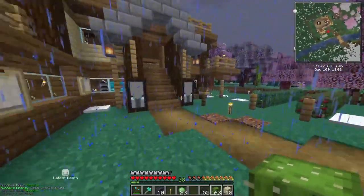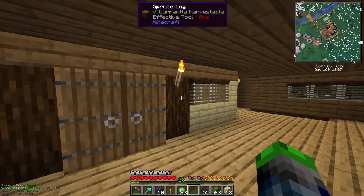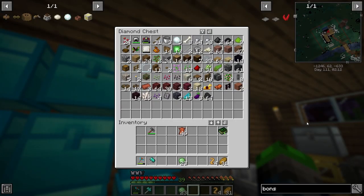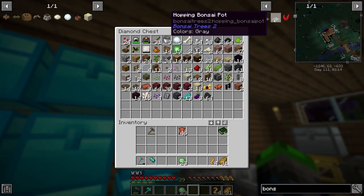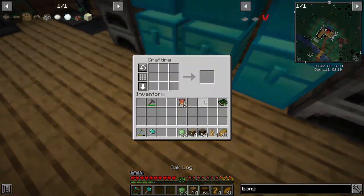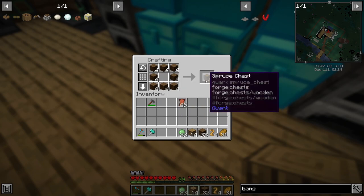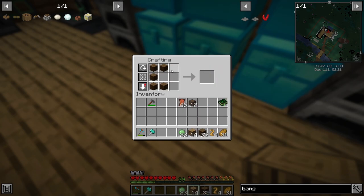For the remainder of this video we're going to go ahead and get a few bonsai pots up and working. The cool thing about this mod pack is that we have storage drawers - this will work actually, but we're going to need some things.